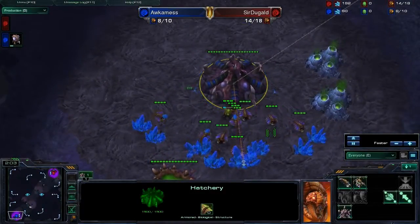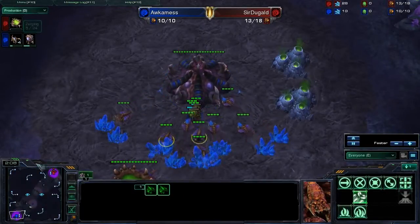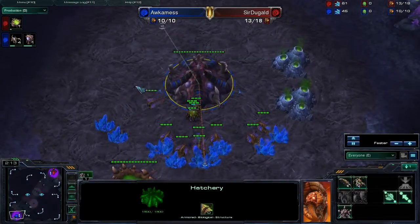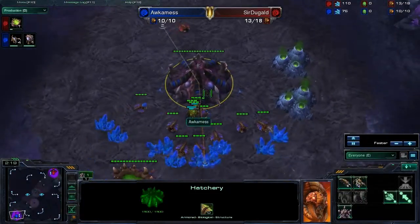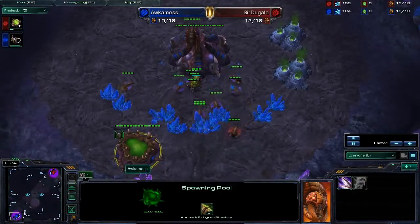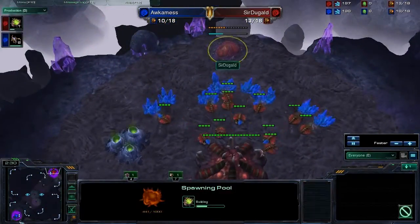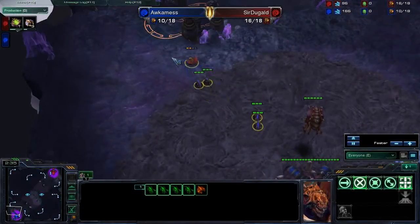Now the spawning pool finishes, and you can see that Occamness has finally built two Zerglings — then four Zerglings. Clearly, Occamness is not a professional six pooler. Now that Sir Duggald scouts it, we'll see how he responds. His Zerglings aren't out that early; he only has four of them, and these ones aren't even rushing out.